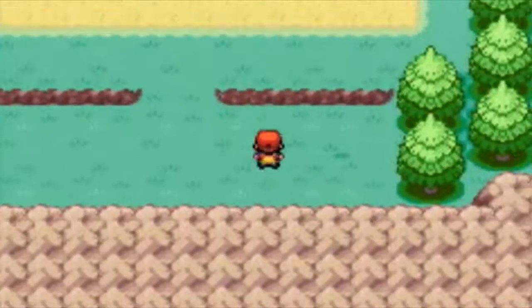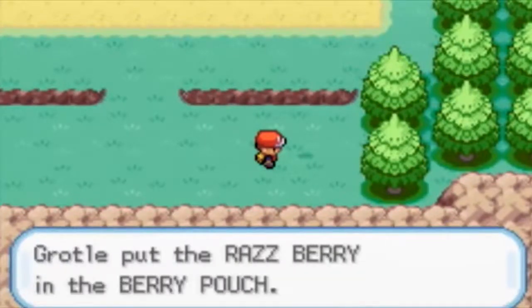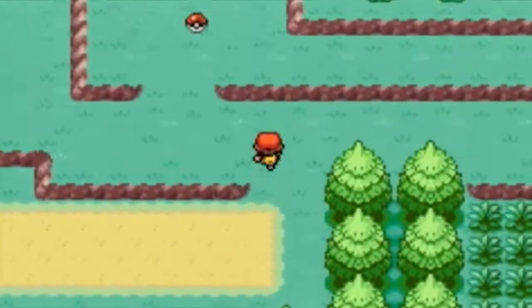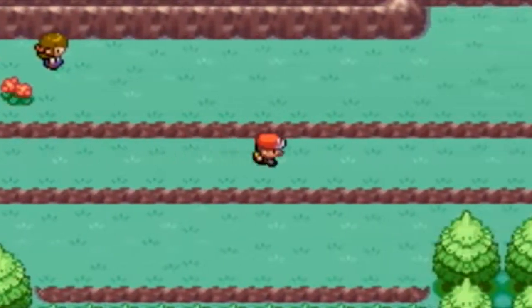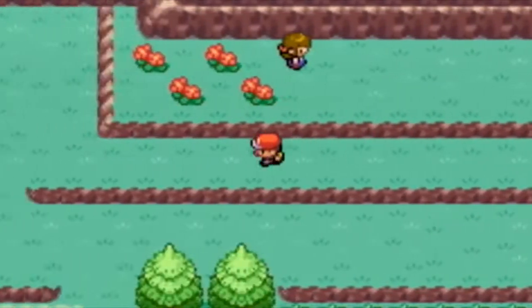Oh, right here is a berry if I can get to it. Yeah, raspberry. Just look for that one dark spot in the grass and it should pop up right there and you'll be fine. Right up here is an item — TM05 Roar. It's basically like Whirlwind, but it roars at the Pokemon and then they flee and the battle ends.